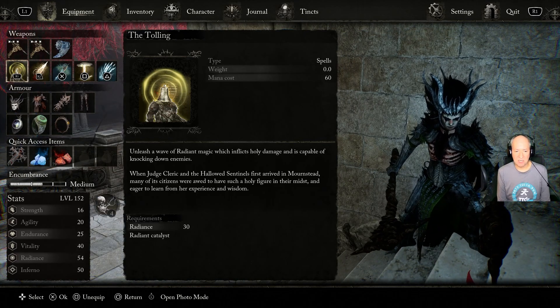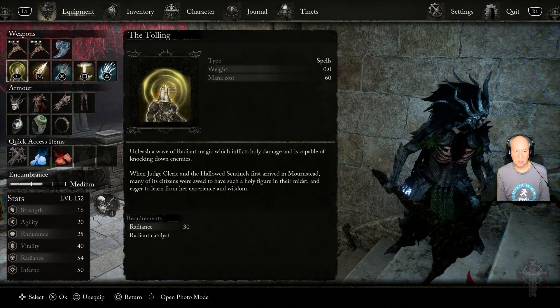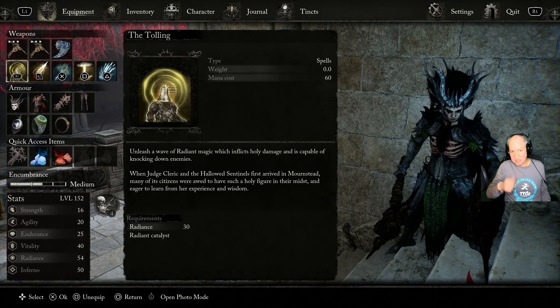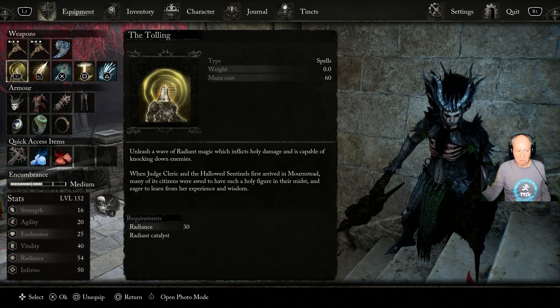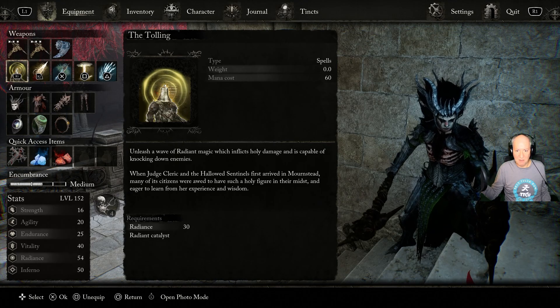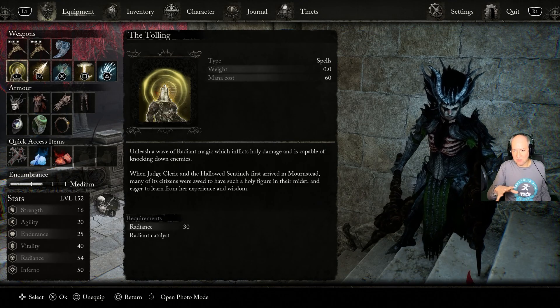As you can see, it's a 60 mana cost, 30 radiance requirement. Basically what it does is your head lights up and you get this bell image over it, and you get this big hammer, and bing bing bing — it just knocks everybody back.